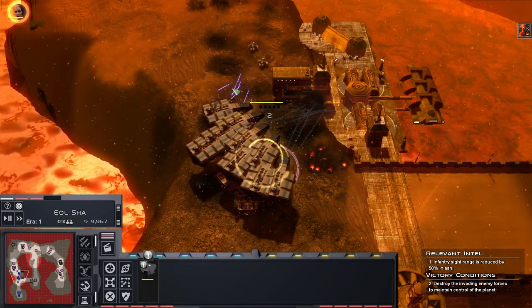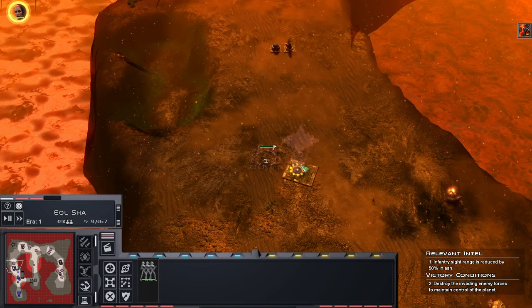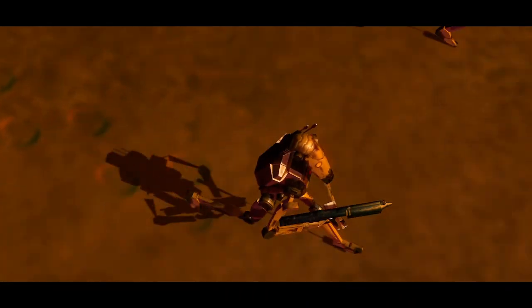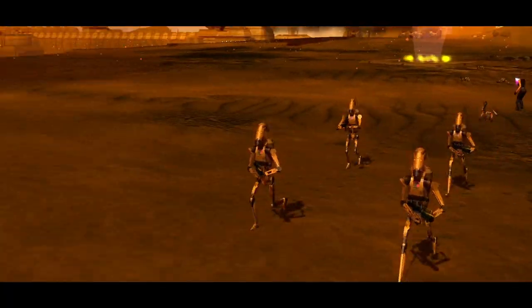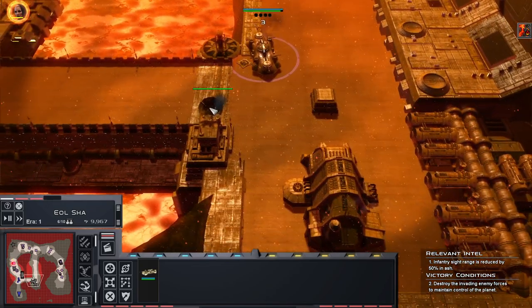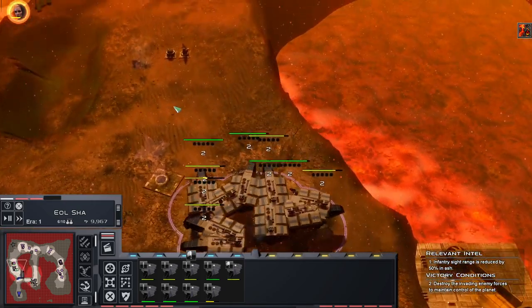Enemy bombardment is ready - ah shit! Those bastards - I didn't even see it. I hate them. They bombard me all the way over there because I'm guessing they have control of the sensor array down here. No - flee battle droids, flee!